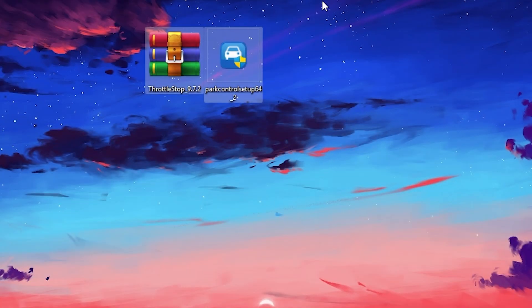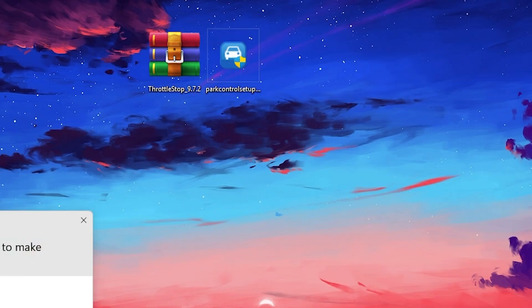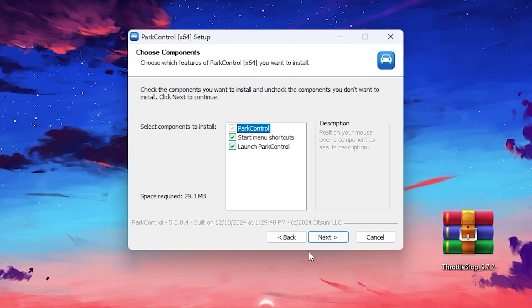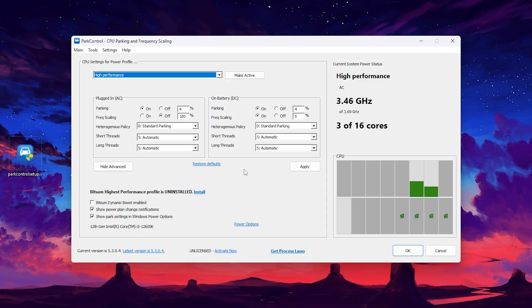The first application is Process Lasso — one of the best free software tools with almost every feature to get the best performance out of your CPU. Double-tap the application, hit Yes, hit Yes again, click I Agree, Next, and install it. In the interface, by default it is set to High Performance. You can see the CPU frequency is currently at 3.46 GHz and we need to boost it.